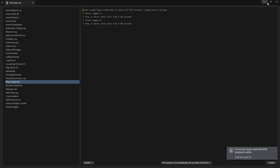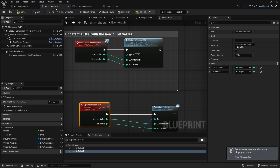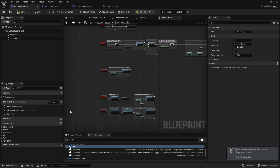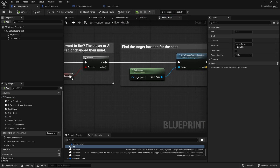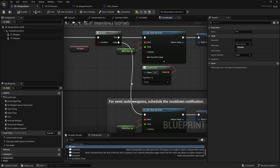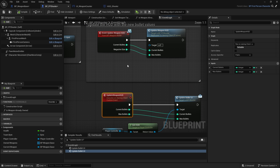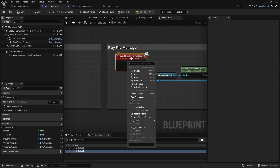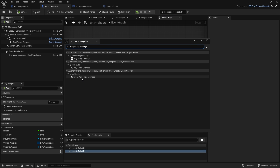We're nearly there. The other issue — probably the last one — is that the animation has stopped working too. The animation is being played but not in the right place. Looking at Fire Bullets and then Fire On Server: owner, target, weapon location, fire — that's working. Making noise — working. Timer event — working. So it must be on Play Firing Montage. Let's find out where that's getting called.